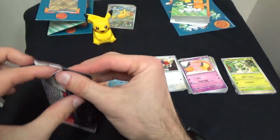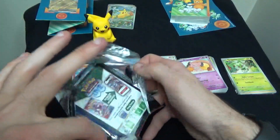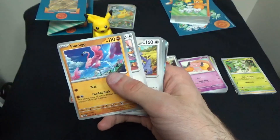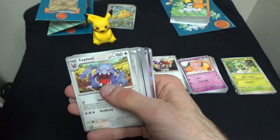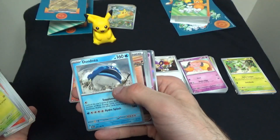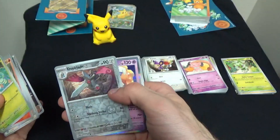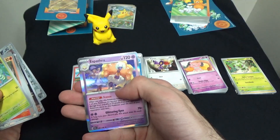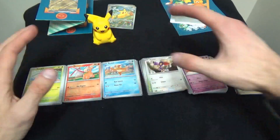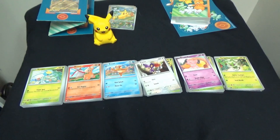Last but not least for Paradox Rift — we have Surskit, Magby, Flamigo, Porygon, Exploud which evolves from Loudred, a Mela Supporter Card, a Donozo, a Holographic Professor Sada's Vitality, a Reverse Doublade which evolves from Honedge, a Shiny Espathra which evolves from Flittle, and a Basic Water Energy. Quite a few pretty good pulls in that one — got a Charidon and Miraidon EX Shiny, among other stuff. Pretty good booster pack pulls, I must say.